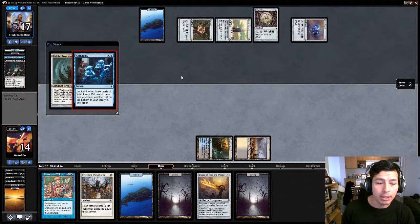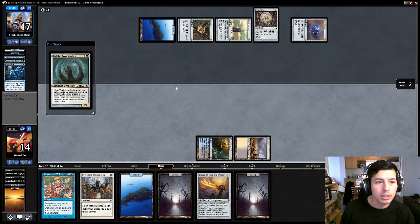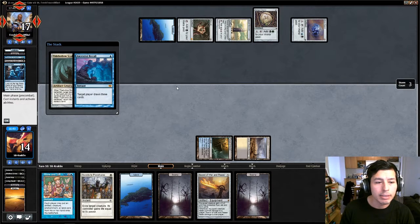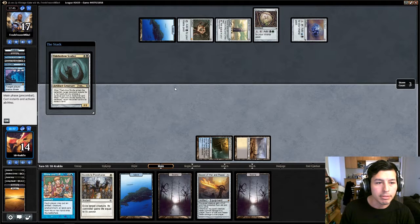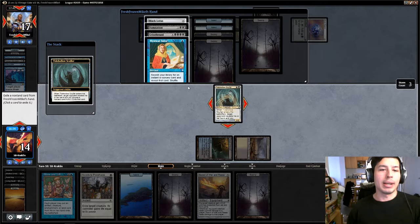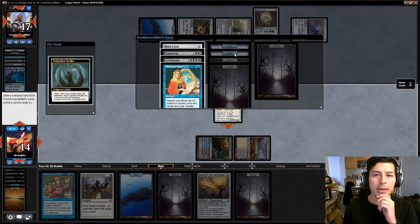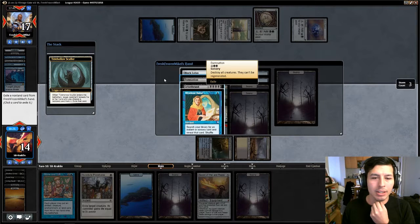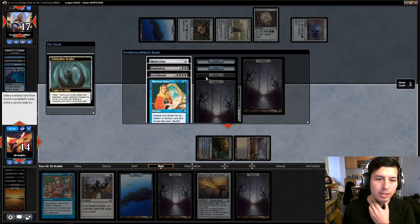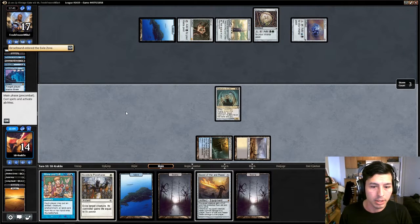The only thing I'm worried about now is if he has Show and Tell — I don't want him to be able to Show and Tell an annoying creature. So what do I steal? He has 14 cards left. Target player draws 3 cards — he's going to mill himself. Show me your hand. Gristlebrand! Oh man — I'm just glad I didn't do Show and Tell or he would have done Gristlebrand. But he has Damnation. I think the obvious choice here is Gristlebrand. Good to know though — he has Damnation. Let's pass.